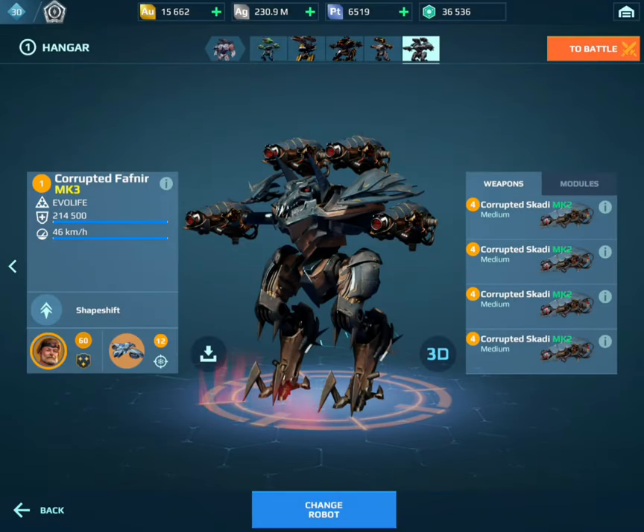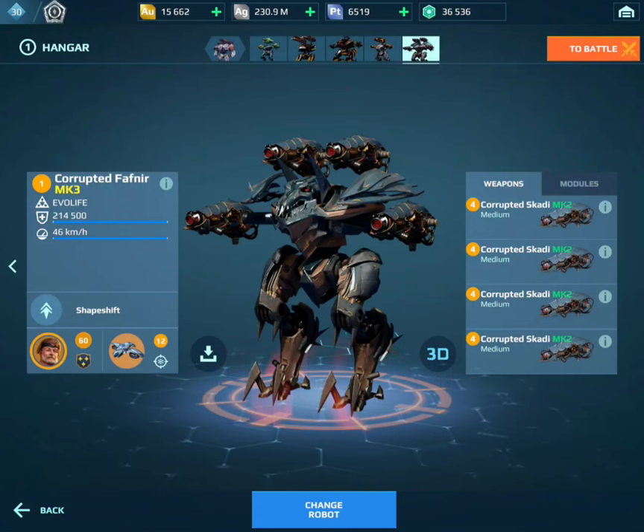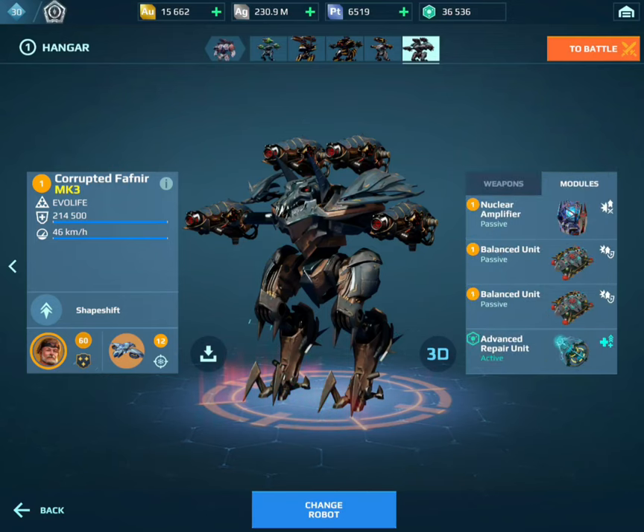What's up guys, so this is the 10th anniversary update. They've introduced a bunch of new freezing weapons, and apparently they buffed the old Skadies, so we're going to be testing this OG Fafnir build out today. Apparently they buffed the clip size for these, so we're going to be seeing how this OG build does, bearing in mind it's the 10th anniversary.